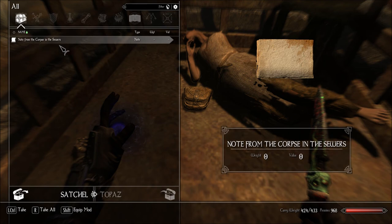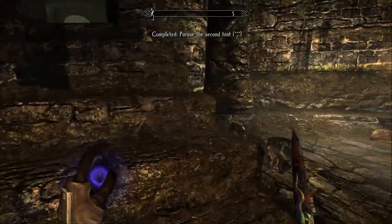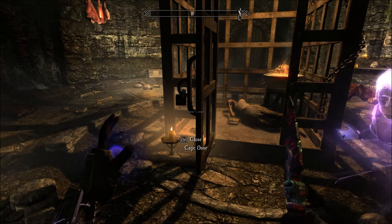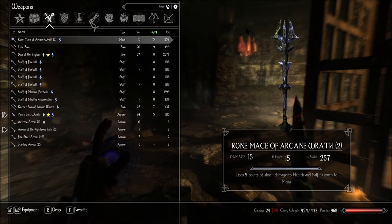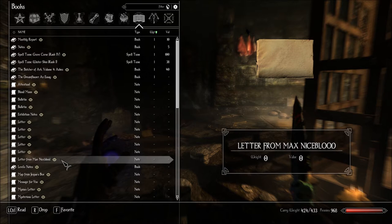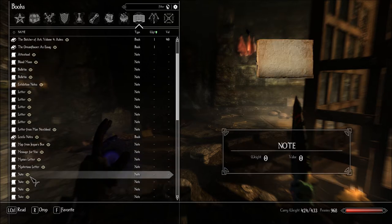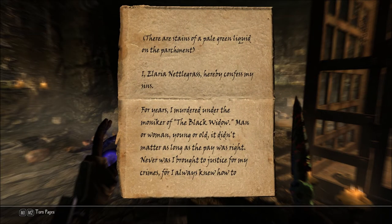Note from the corpse in the sewers. I, Ellaria Nettlegrass, hereby confess my sins. Could they have captured Jespar as well? I, Ellaria Nettlegrass, hereby confess my sins. For years I murdered under the moniker of the Black Widow.